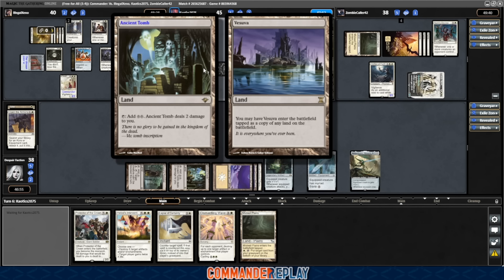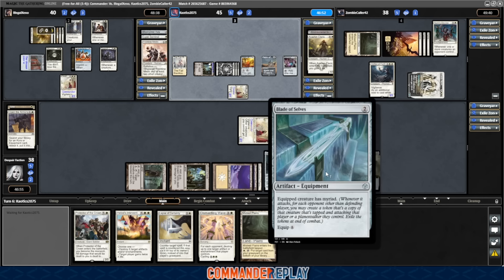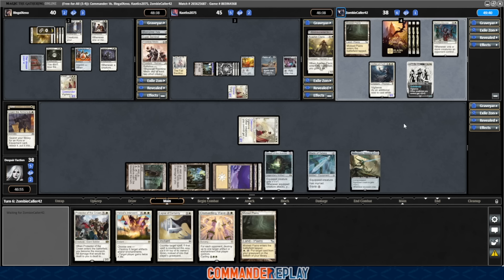Vesuva — what's it going to copy? Copying the Ancient Tomb. The ramp's always good. So what we need to do is just dodge removal through Zombie's turn, then equip the Blade of Selves and get in the driver's seat of this game. Based on the fact that no one played a board wipe up till now — if K.O. had one, he may have played Elish Norn for the memes. Zombie hasn't been in a position to cast a board wipe so he could have one. Xeno would have cast the board wipe if he had it.